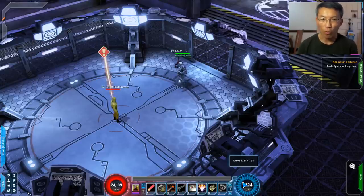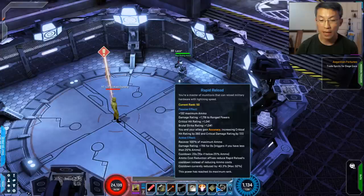However, if your ammo is down to 75% — which is the low ammo threshold — your cooldown is actually only 15 seconds. So that's one very important concept. When you reload two things happen.